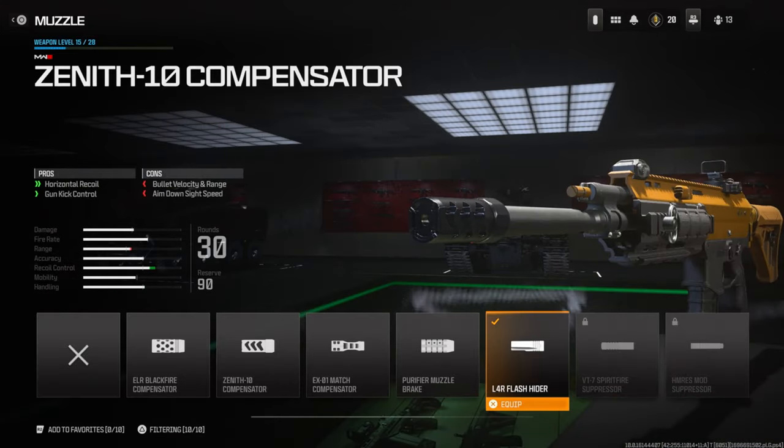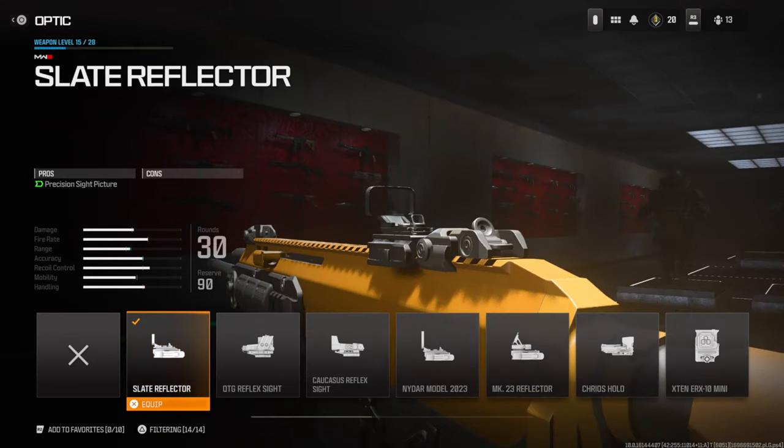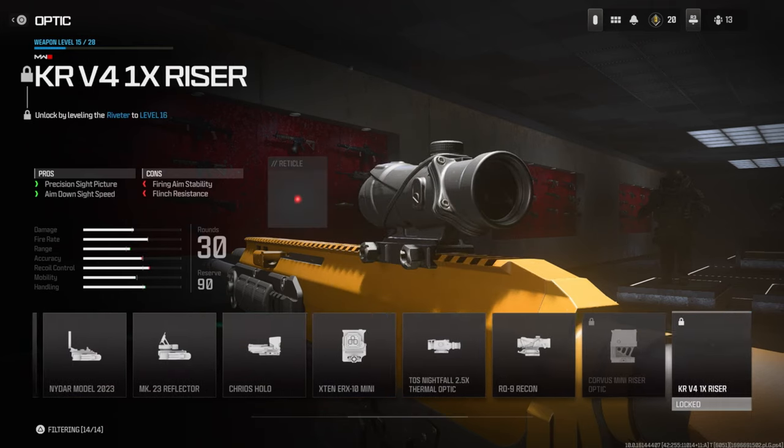Over on the muzzle I'm using the Zenith 10 compensator for horizontal recoil and gun kick control. Over on the optic I'm using the Slate Reflector — it kind of reminds me of the red dot sight a little bit, but not too much. This is the closest thing I could get.